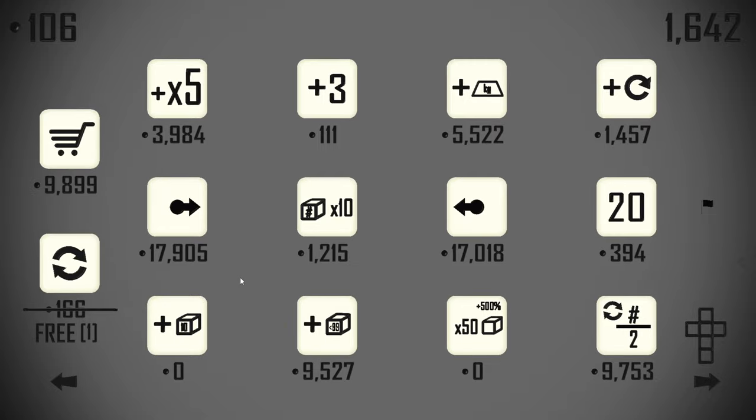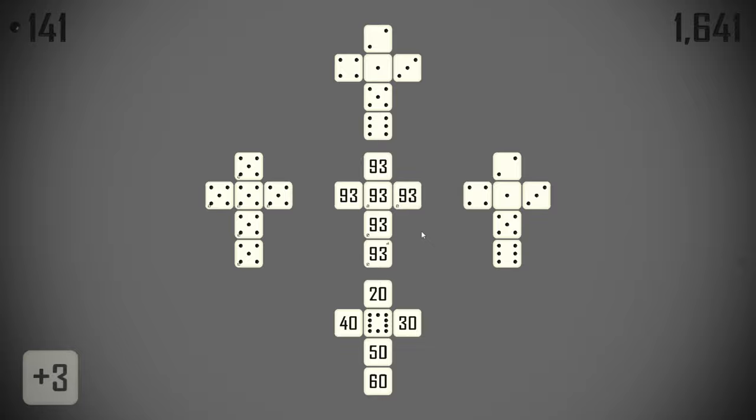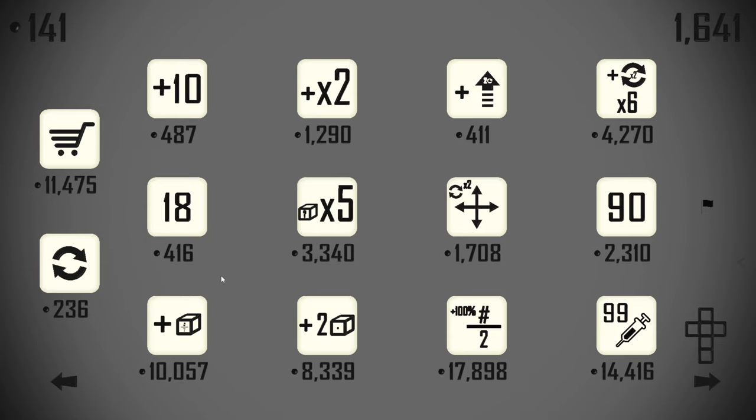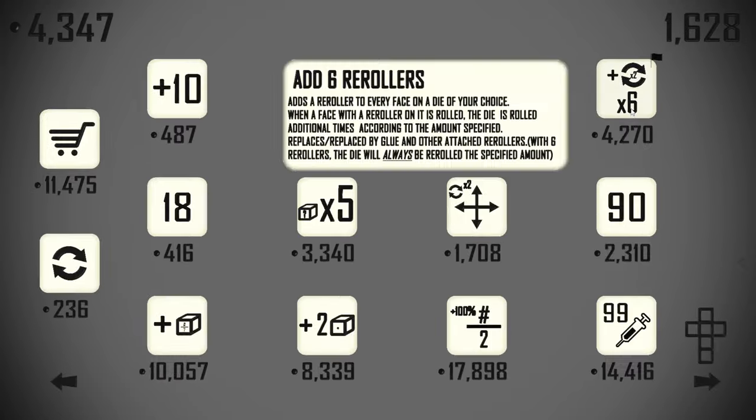A plus three — if we put that on the six here, that's our nine sorted. We're going to want a void die as well at some point. Let's upgrade this center die to all duplicate rolls.